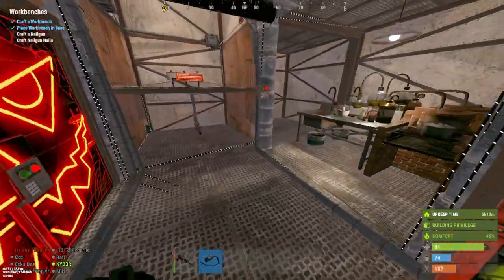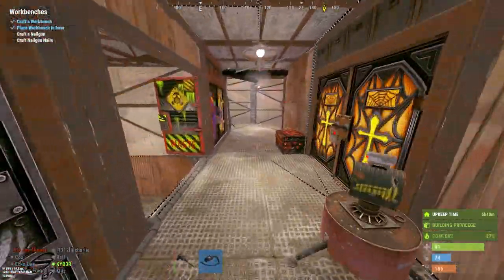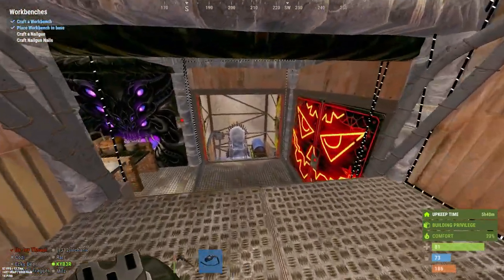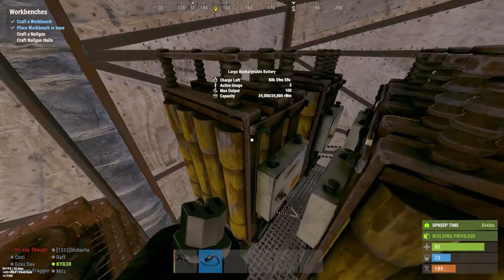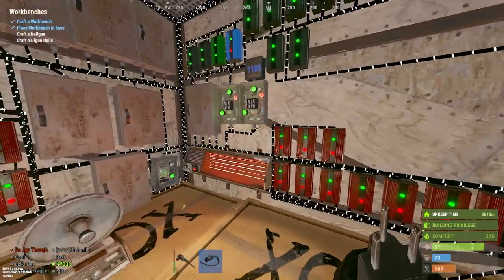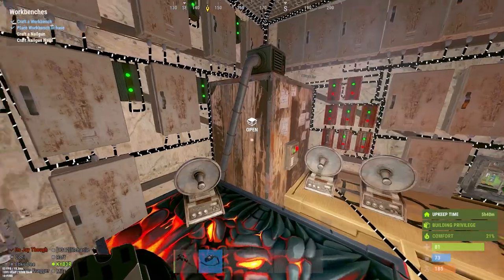If there's a raid — say somebody raids from the top down and destroys the windmills — we have batteries on the floor below, and they're all full. We have three different battery banks, each controlled by a smart switch on the Rust+ app.